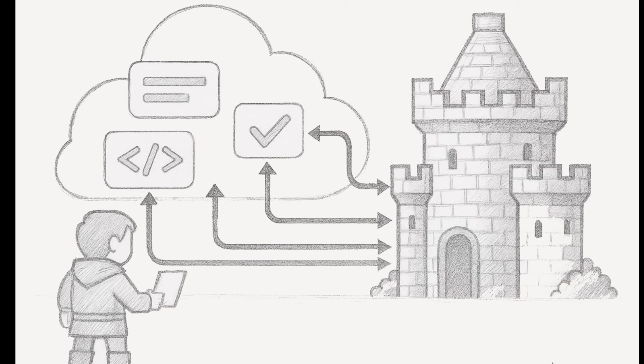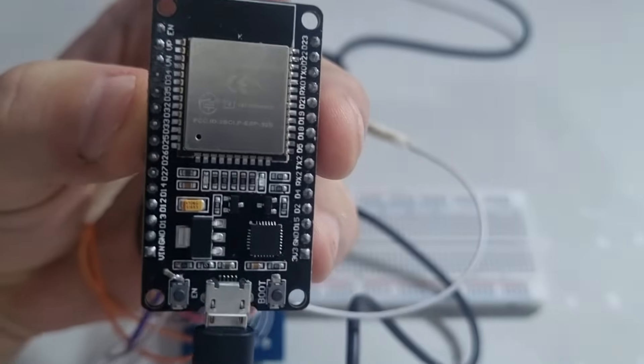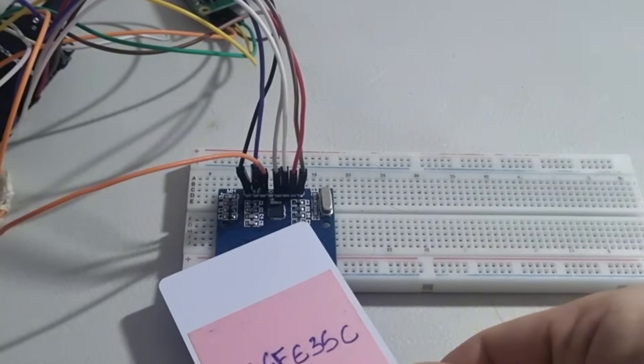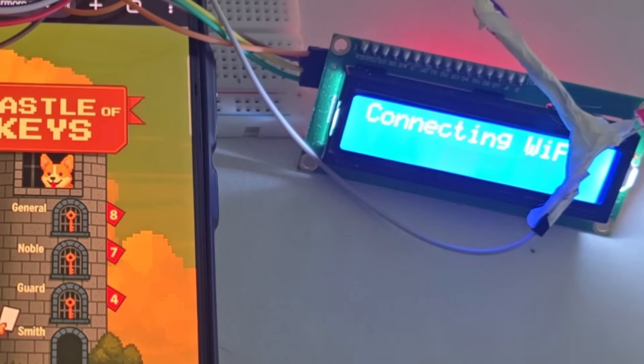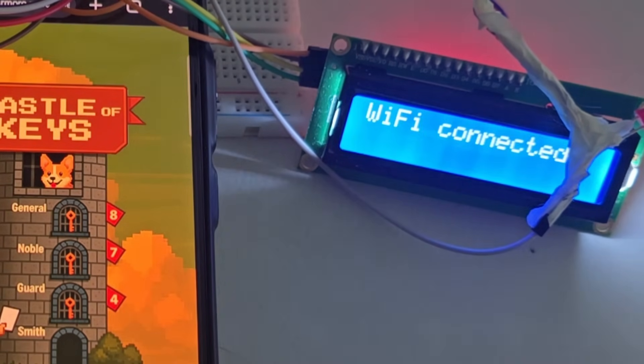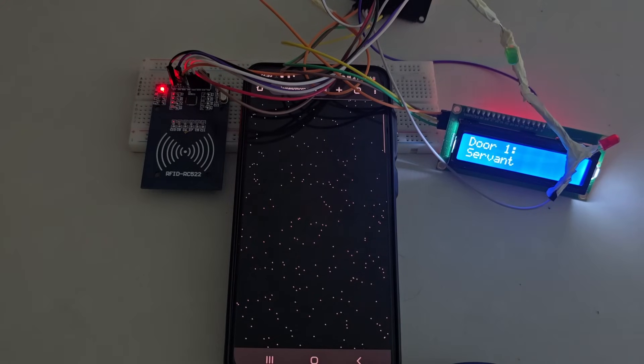Everything is controlled declaratively, directly in the cloud, with no hard-coded logic. With an RFID card and a WiFi-enabled ESP32, the game identifies the player and validates their permission online. This communication is instant, connecting the physical world to the digital in real time. The control doesn't live in the device — it's fully managed by API policies.